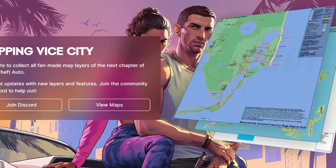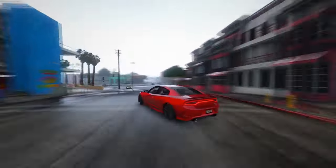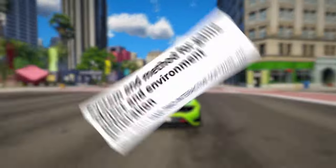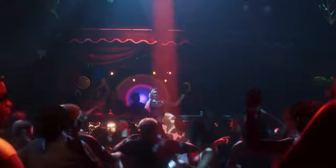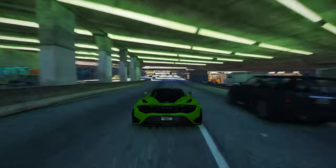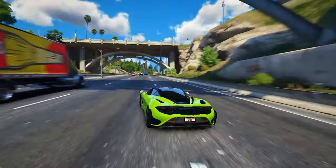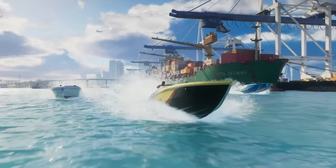With the unveiling of the mapping project, the sheer depth and meticulous attention to detail that Rockstar is investing in the GTA 6 map become even more awe-inspiring. We're now delving into the character creation aspect of Grand Theft Auto 6 and exploring how in-game NPCs will be generated. We'll take a look at a recent patent filed by T2 Interactive, the parent company of Rockstar Games, which sheds light on the character creation process within the world of GTA 6.